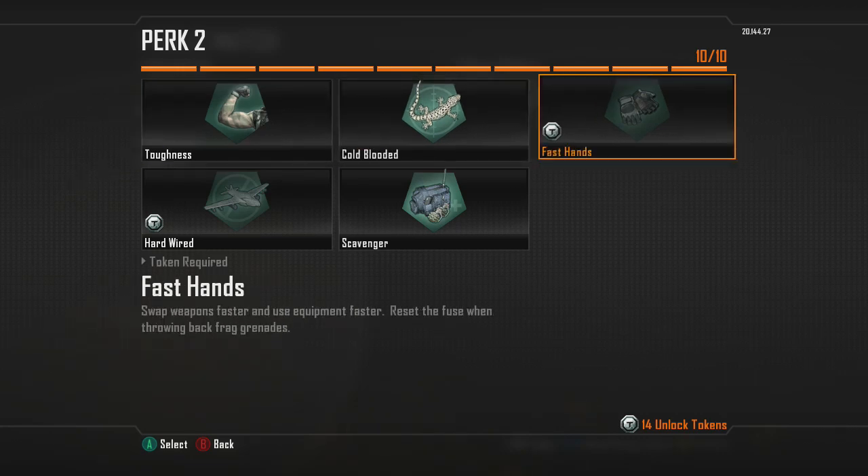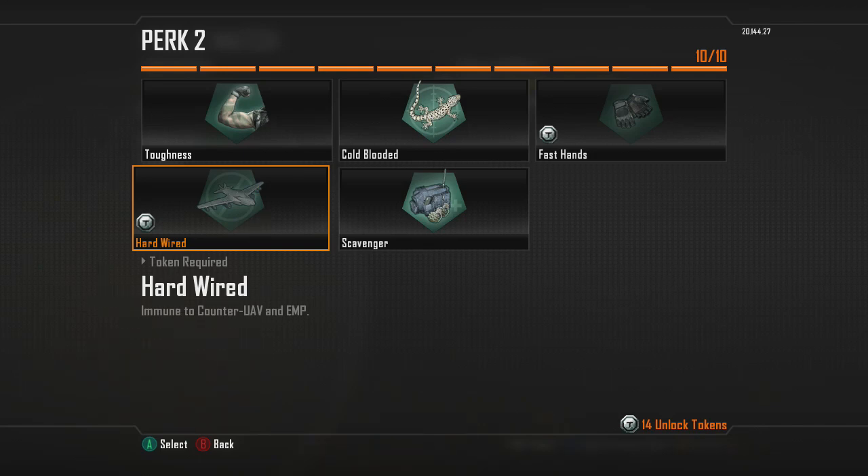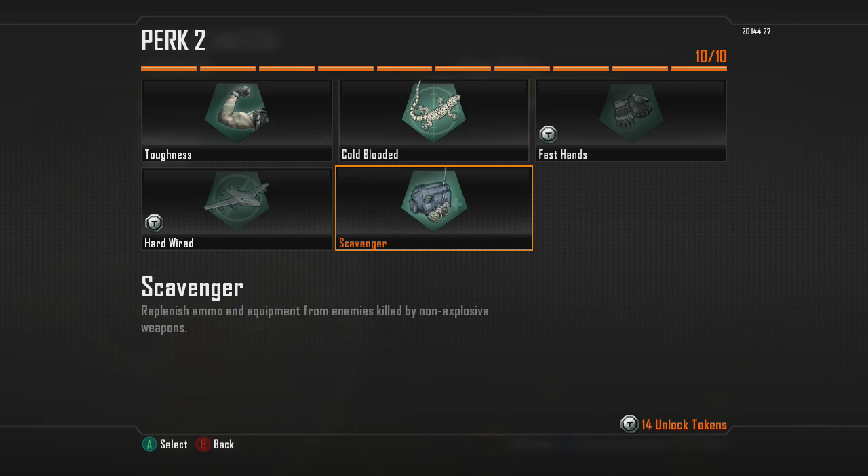Fast Hands is pointless for me because I don't run a secondary, and obviously you could throw grenades quicker but I don't have those either. Hardwire — I rarely see Counter UAVs and EMPs; EMPs are tough to get because it's such a big kill streak. Scavenger would definitely be my second pick. I kind of go back and forth between Cold-blooded and Scavenger. If I think it's going to be a bad team with no air support, I'll just run Scavenger. Scavenger is huge because it replenishes everything, including C4 if you want to run that.